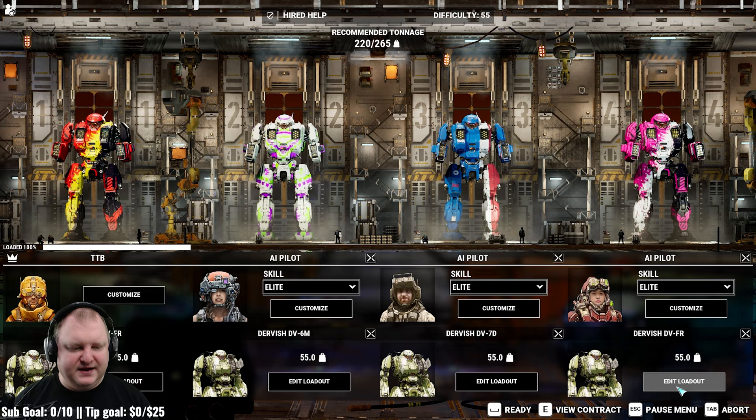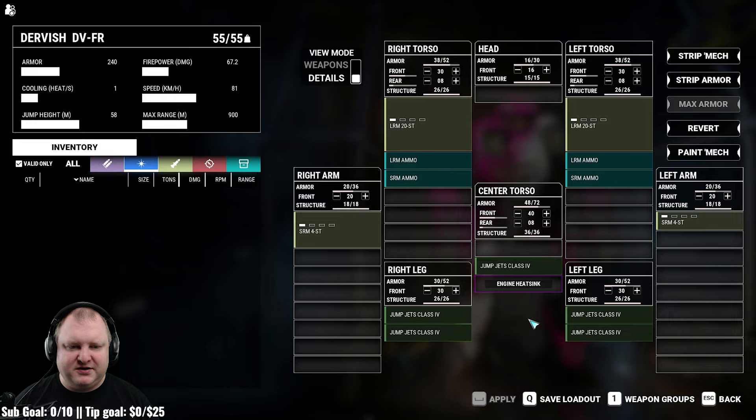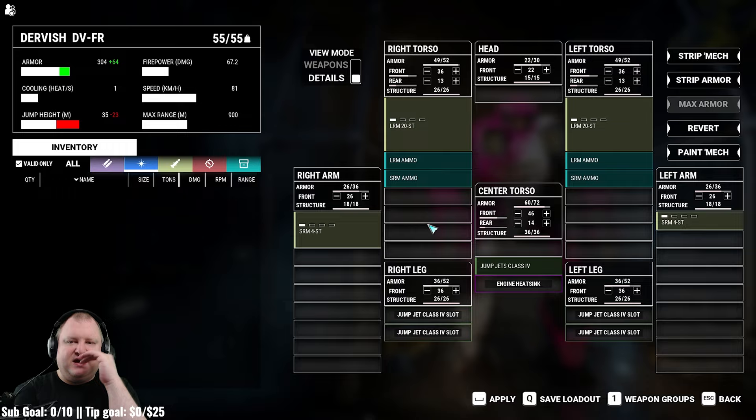The Frenzy — real quick: on paper, two LRM 20 launchers and two SRM 4 stream launchers. Looking under the hood, this thing does not come equipped with any heatsinks. It has two tons of LRM ammo, two tons of SRM ammo, and once again jump jets galore and unoptimized armor. We would definitely remove the jump jets as always. With full armor and one jump jet, we still have all the weapons and ammo in there.